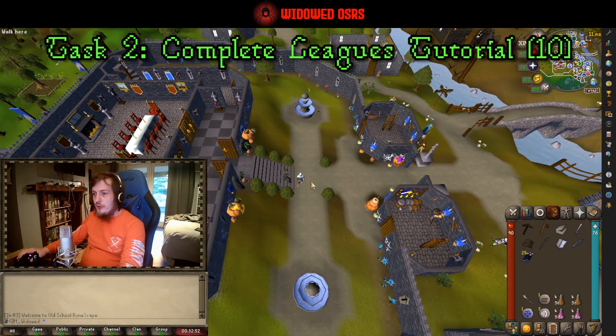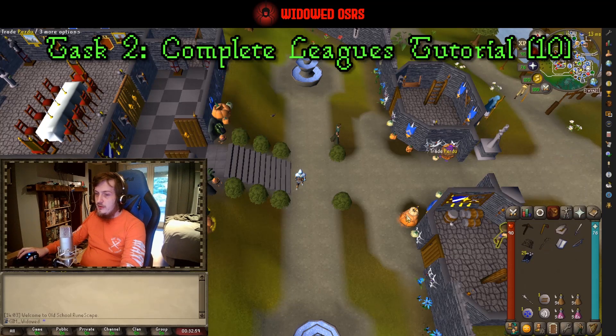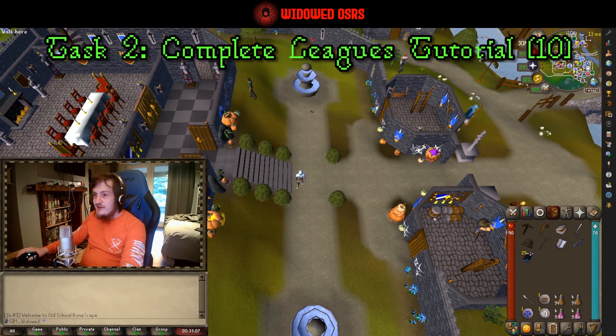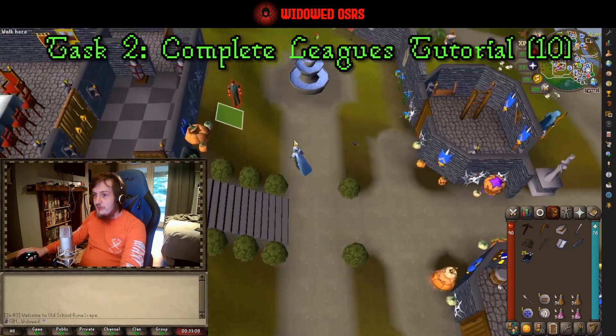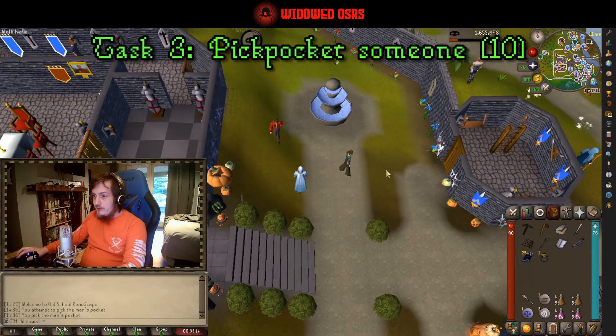You want to talk to the leagues tutor anyway so that he will give you your Dramen staff and other items, which you can get just by being on the Trailblazer League. So we're going to open the leagues menu, complete the tutorial, speak to the guy to get our Dramen staff, and then we're moving on to task number three — which is to pickpocket this man. I've changed my swap left-click to pickpocket so I can do this quicker.